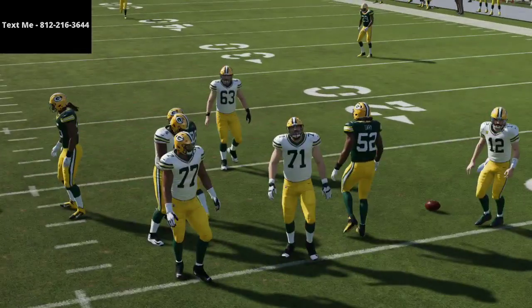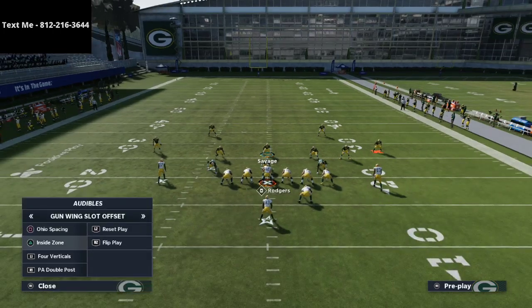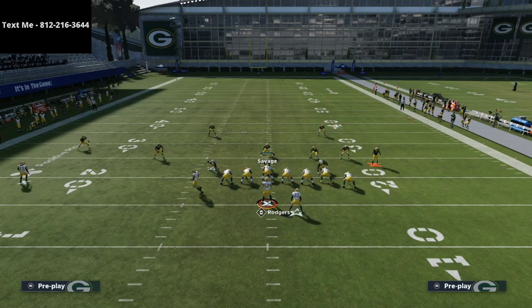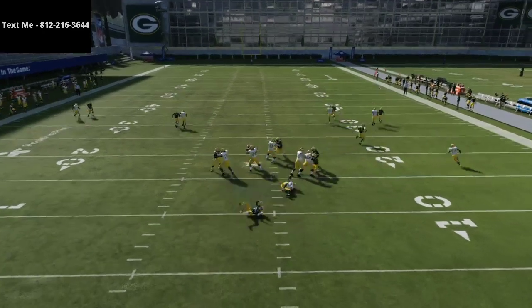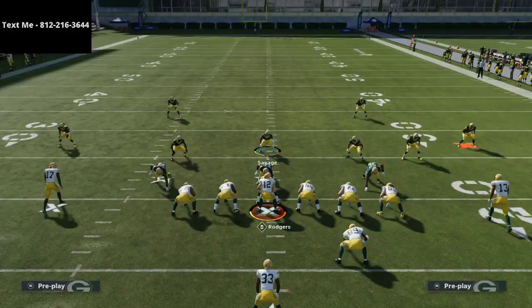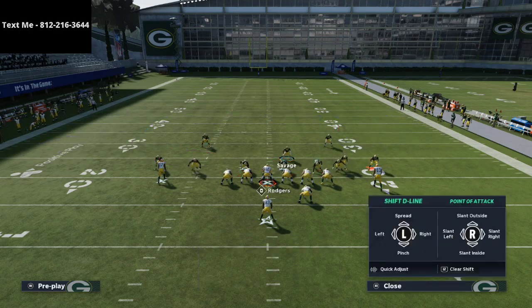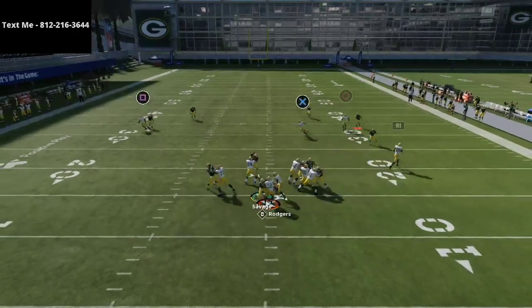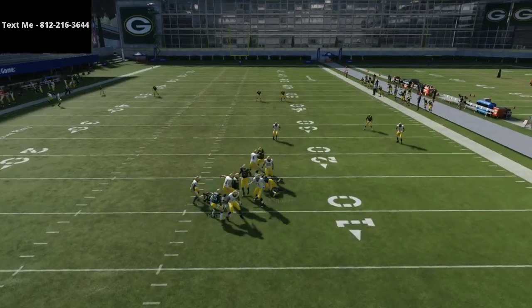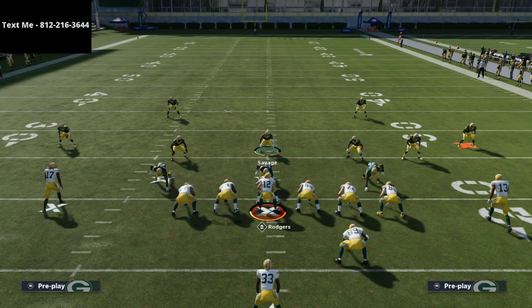With Single Back Ace, blitz everybody, pass commit, back off just a little bit, snap the ball, and you get an instant sack. If you have a strip specialist on your user, you could force a strip fumble. The beauty against under center specifically is the running back is behind the quarterback, so he can't always get up to block in time. Even when they do block the running back — which limits their routes — you can still get to the quarterback, as you see right here.